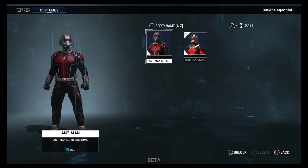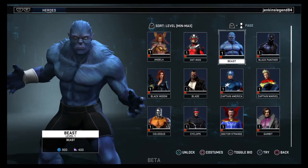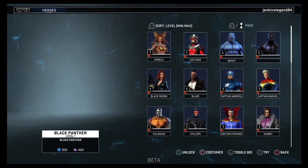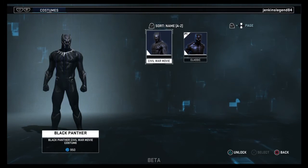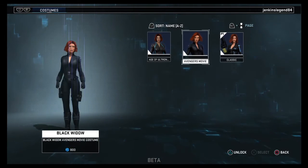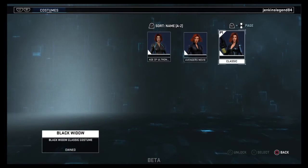Here's Beast - he has the Uncanny, Inhumans, and Astonishing costumes. Next we have Black Panther classic and the Civil War outfit - the Civil War looks just like how it does in the movie, which is pretty awesome, it looks sick. Black Widow has classic, Avengers, and Age of Ultron - pretty good outfits.